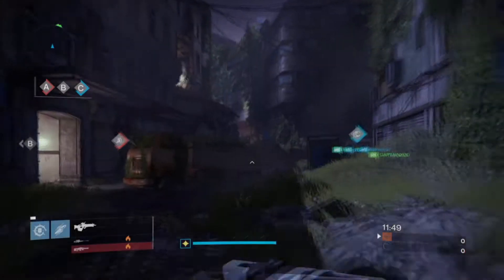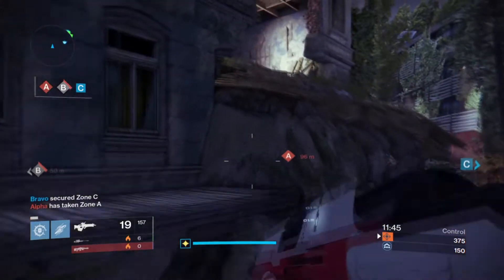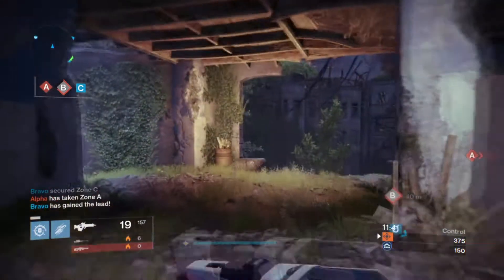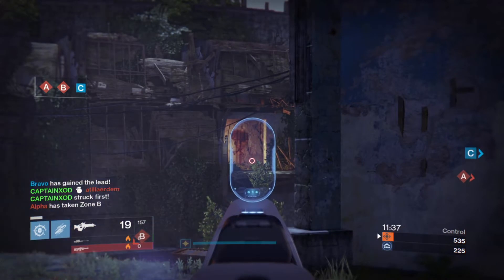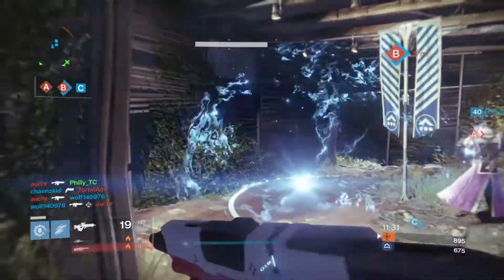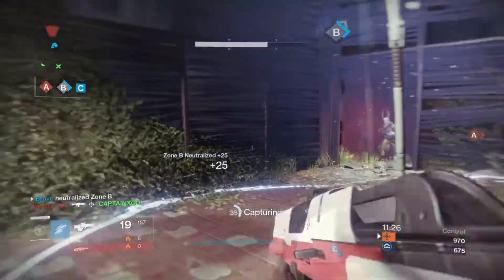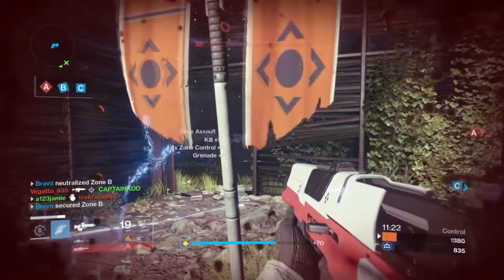While you're watching that, for your pleasure, I'm going to be talking about what you should be using after the April update. The two exotics you need to be looking out for and actually start using in the Crucible are both the Red Death — which I'll tell you why in a sec — and the Hawk Moon. As a hand cannon man, I'm going to tell you about the Hawk Moon first.